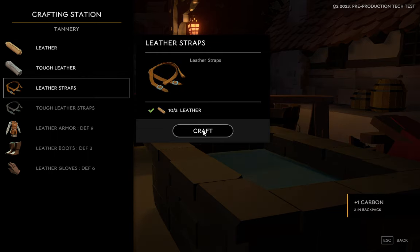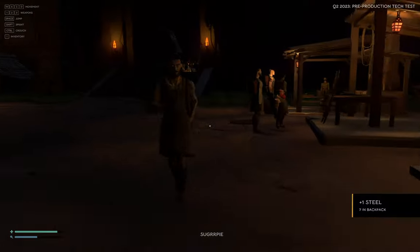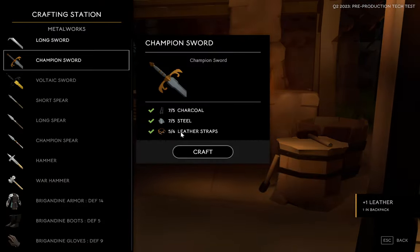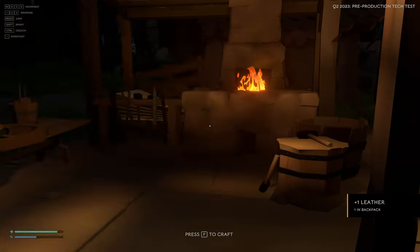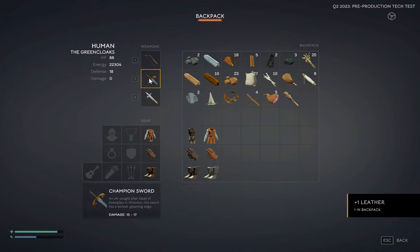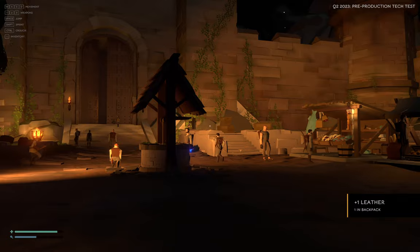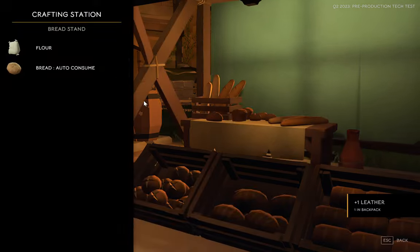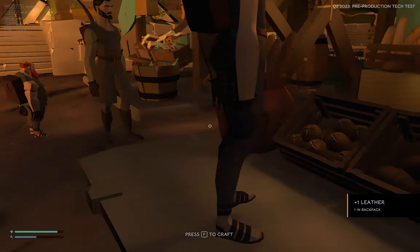Now if I go back over here — look at that, champion sword ready to go. I'll hit craft and put it in my inventory — there is my champion sword, doing 15 to 17 damage compared to 12 to 16. I can also go craft some bread to regenerate the blue bar.